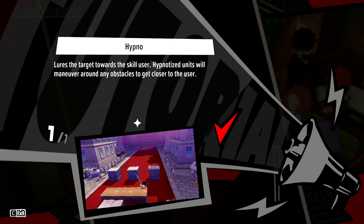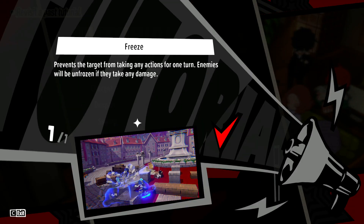Hypno forces units to move towards the caster. It's kind of situational, but similarly to Vortex, it can be very useful for forcing enemy units out of cover you can't otherwise deal with, or pulling them into range of units who can't move far enough to affect them this turn. Freeze also prevents action for one turn, but it's broken if the target is attacked. It's certainly not a bad option if you need to take something out of the fight for a turn, but it's not your go-to either.